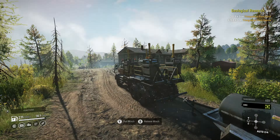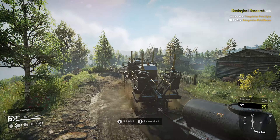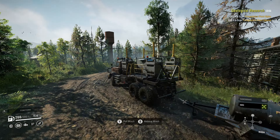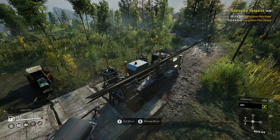Welcome back to SnowRunner and Tameer. On the last episode we got started doing some work in Zimnogorsk. On this episode we're going to start discovering the rest of the map by doing the geological research contract. We left our geo-research truck back in quarry. We're using the Royal with the seismic vibrator add-on and we moved to Zimnogorsk through the quarry gateway that's in the middle of the map. Let's get started.